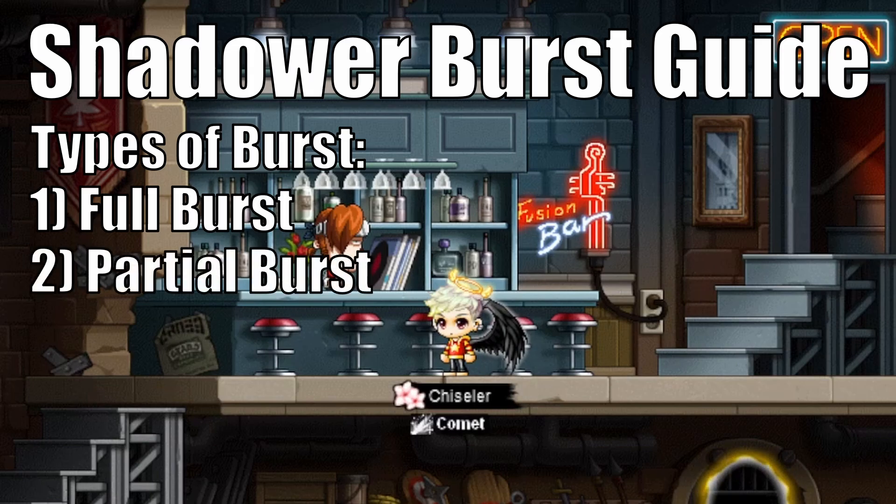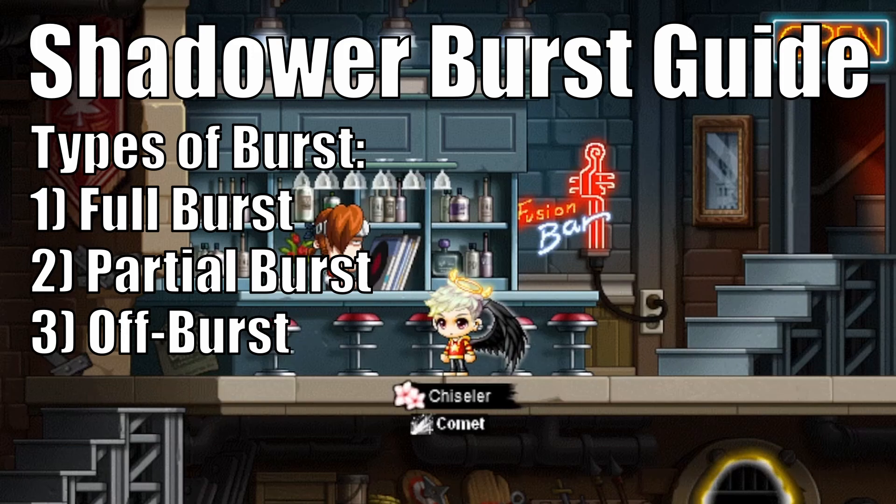Full Burst, Partial Burst, and Off Burst. I assume for the sake of this guide that you are familiar with how each individual skill that makes up a Shadower's burst works, so today we will primarily be reviewing how to put them together optimally for max damage output. Without further ado, let's get into Shadower's largest burst, the Full Burst.